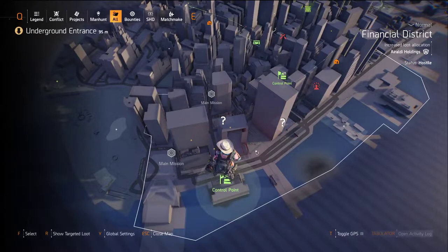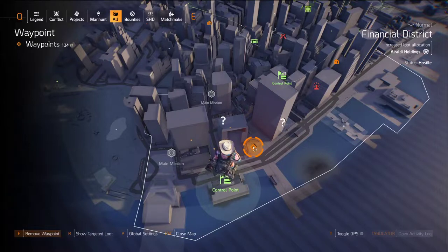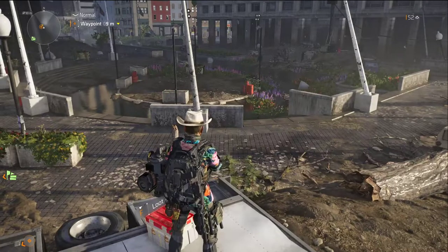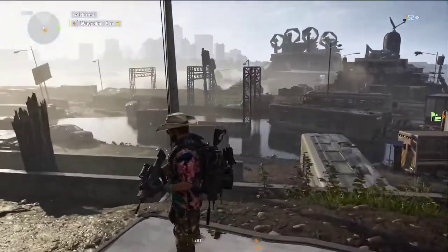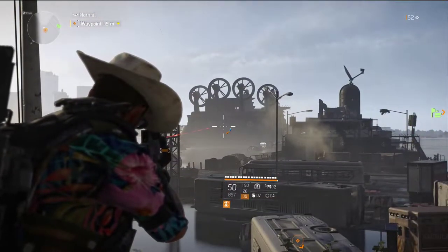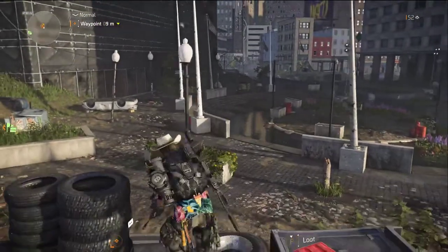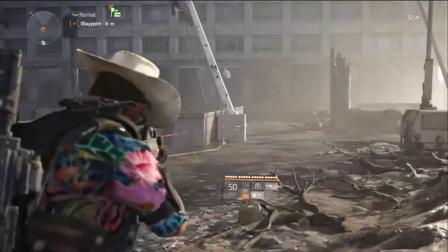The first step in New York is to teleport to Waterfront and then go to this location to find the first step of the clue. This is the location — as you can see, there's the boat of the bad guys.